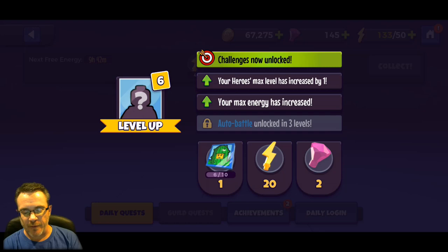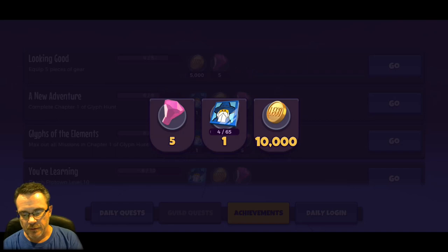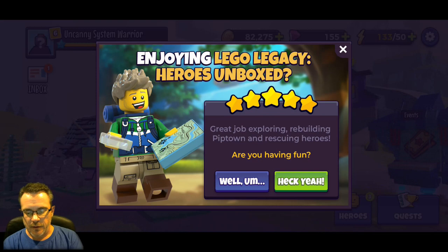Gold is the biggest crunch early in the game for what you want to gather. Level six! We gained level six just by opening quests because we got experience points. We're up to level six on our heroes, more max energy, and challenges are now unlocked. We're going to get more shards for Magisto from achievements.